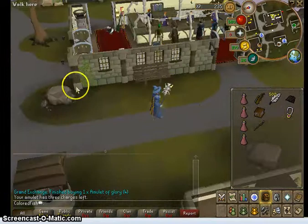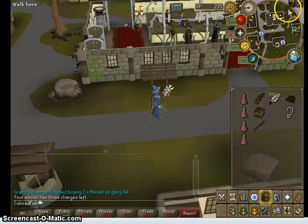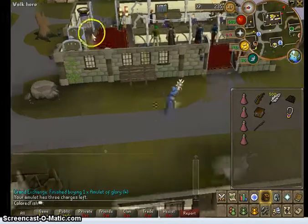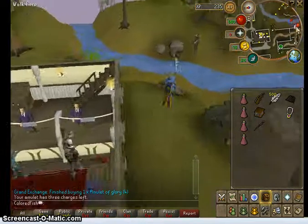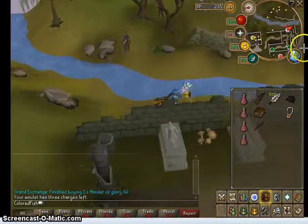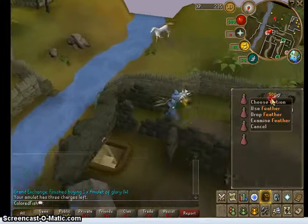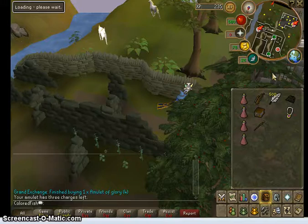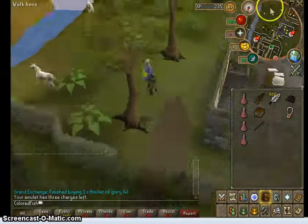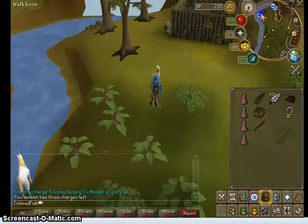You'll notice that I'm in Edgeville now. That's because the second part of my fishing method is salmon and trout fishing. This is the bank you'll be using. You'll go from here to Barbarian Village, and make sure you have a fly fishing rod and a certain amount of feathers - recommended is 700. We're going to be using this method from level 20 to 40, so you want to make sure you have a sufficient amount of feathers.